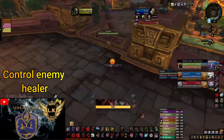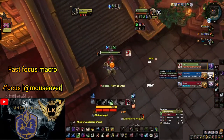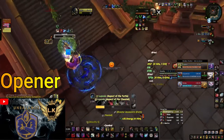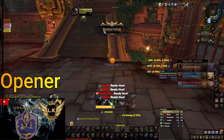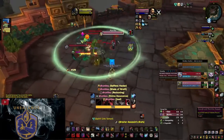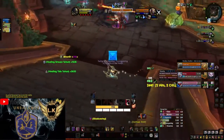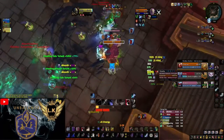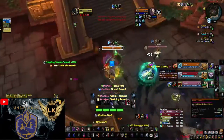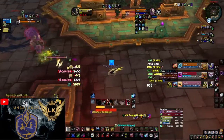Now let me give a simple example of how to focus the healer in arena games. First, when the arena game starts, your mission will be to take the healer in focus. You can make a fast focus macro and take the target in focus which is pointed with your mouse. After setting your focus, you must Stealth the focus healer and open on the target which you decide with your team. If you make damage on the target with your teammates, the healer will use their trinket to remove your Stealth.